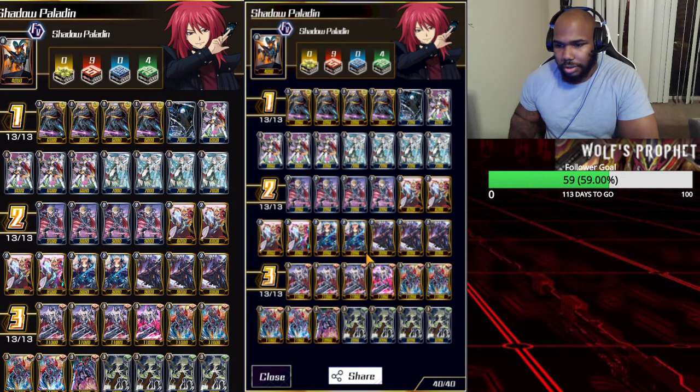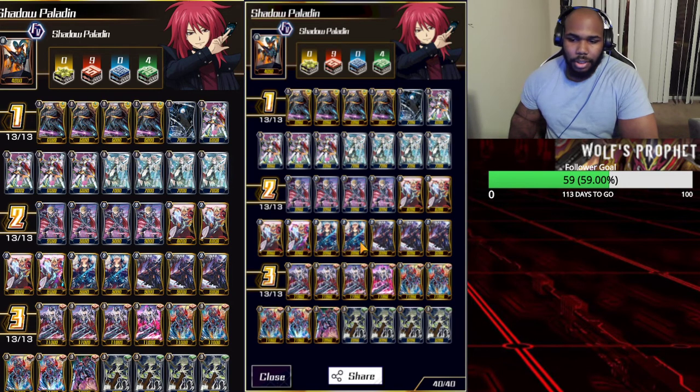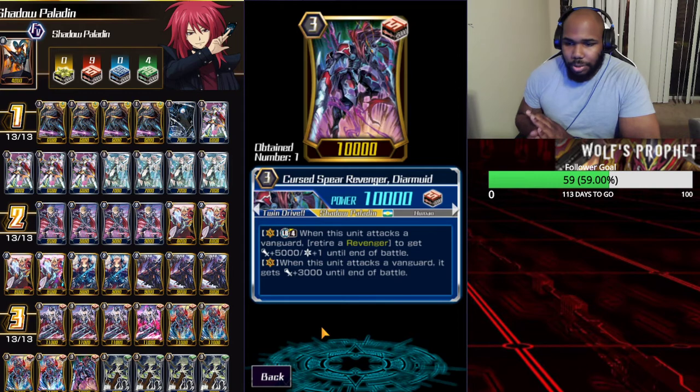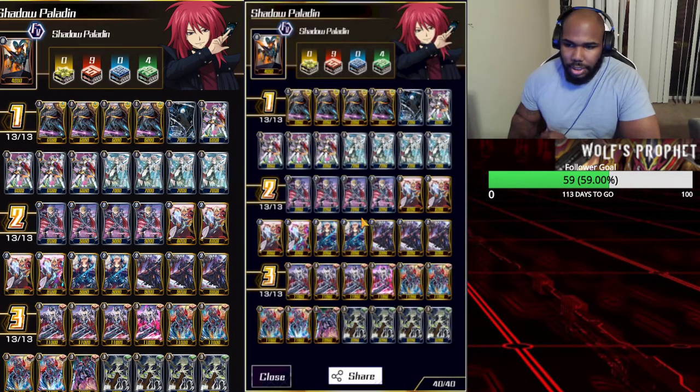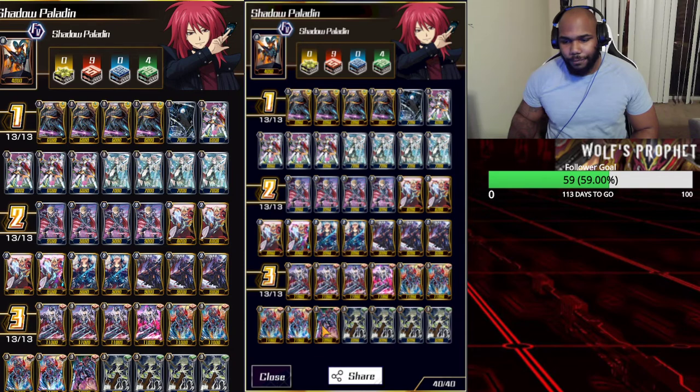Legion doesn't have to wait on anything besides having enough cards in the drop zone, which isn't hard because Shadows has always been an advantage deck when it comes to calling rear guards. We're also playing four of the Babacar — basically calls a unit from the top of the deck. Another way to play this is with some Spirits, but the percentage of hitting the Spirit is too low to rely on. I am playing one of the Deer Murd — limit break, when he attacks the vanguard retire a Revenger, get plus 5k and a crit.